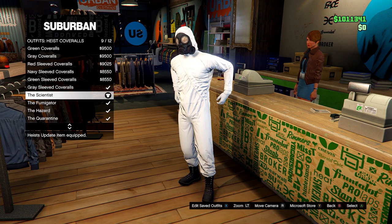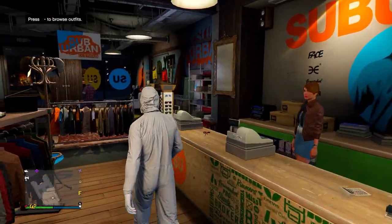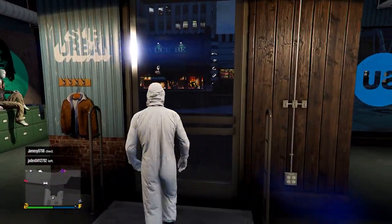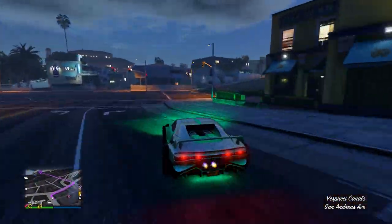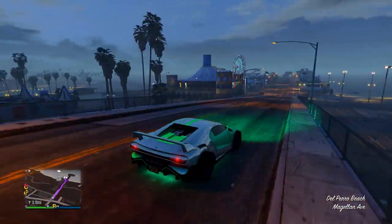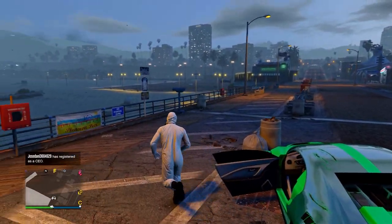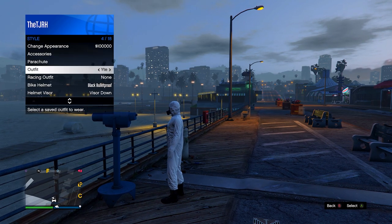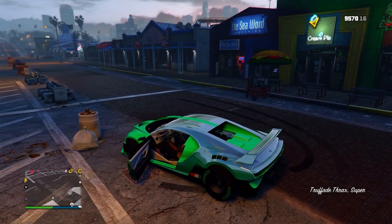Now go down to outfits, then heist coveralls, and equip any of the last four — any with a gas mask at the bottom. Once you have one, go to the telescope on the pier. At the telescope, run by it and spam right on the d-pad until you're standing still. Open your interaction menu, go to Style, equip the outfit you just saved, run away, and you'll notice a gas mask emerges onto it.